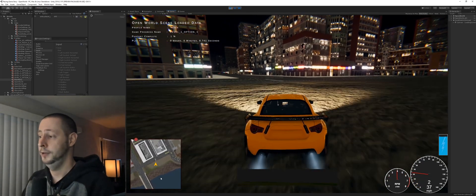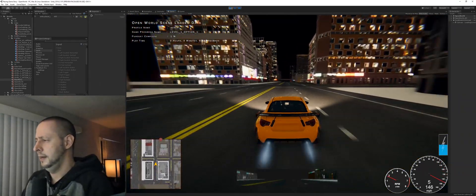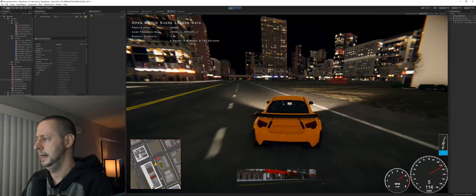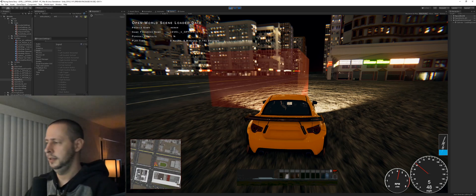I'm going to go ahead and drive to it now. I still need to set up a few things for this, so it'll be obvious what they are. Let's go ahead and drive into this. It looks like the game's frozen now — I need to create a loading screen when you drive into the event trigger area.